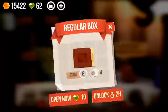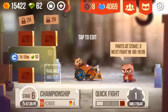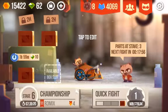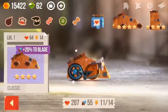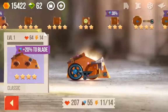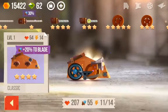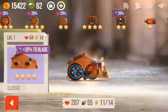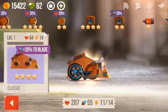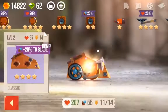During gameplay you also get crates. They take time to unlock, or you can open them using gems. They give you the parts you need to get new bases, weapons, and so on. And if you don't need those parts, you can put them into parts you already have. Say if I wanted this base to be upgraded — I tap on the part I want upgraded, drag this to it, and that's how you upgrade your parts.